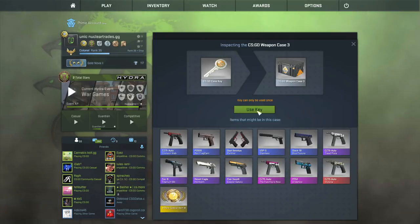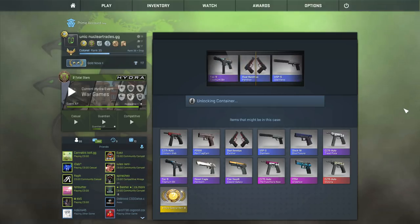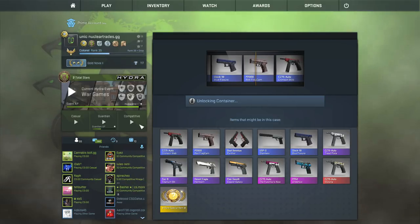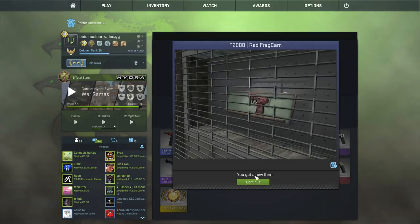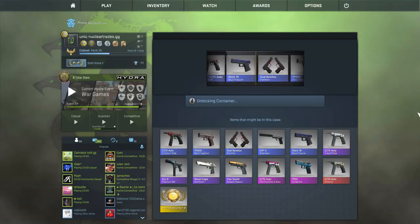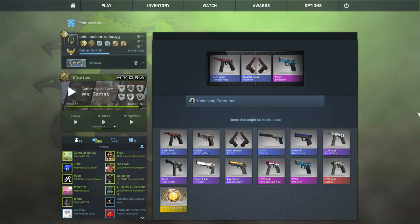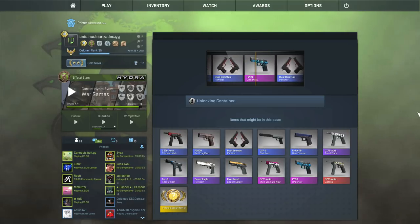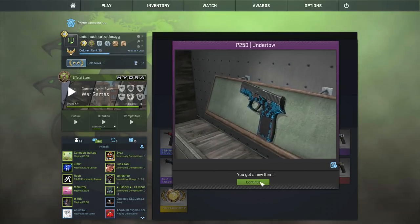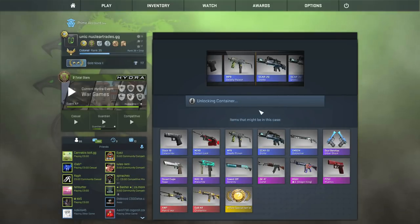Weapon Case number three - this is such a buns case, so bad unless you get a knife. I don't want a CZ-75 Victoria. This case is like two or three bucks too. Come on, dude - this just sucks. A pink! I think it's like a dollar so you don't even make profit, but I'll take it. This is just a Chroma case right here, starting off with the Glock Catacombs - nice.